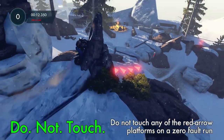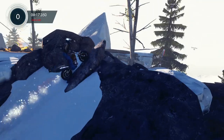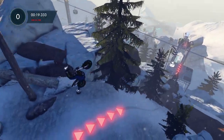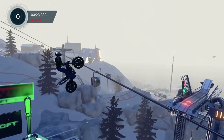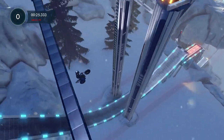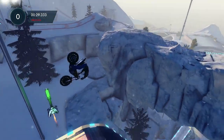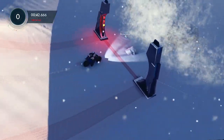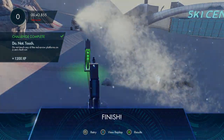This is Do Not Touch: don't touch any platforms with red arrows on them, on a zero-fault run. There's the first one right there, and here's the second one. There's no sound if you hit it — you just kinda have to notice it. I kept messing up here because I kept trying to go over, and then after like the third attempt I totally forgot there's a ramp down there. This is actually super easy — I literally got it without even trying. Just don't be an idiot and go above it like I did; just go below it. There you go — that's all three for this one.